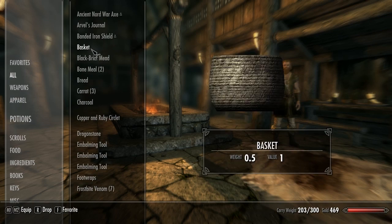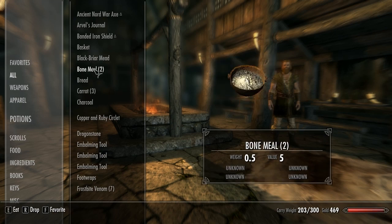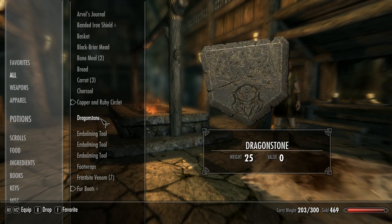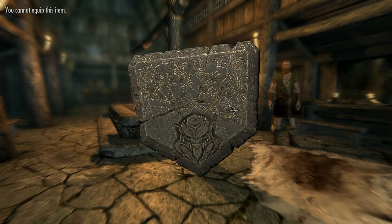So what have we got — we've got our basket, our lucky basket, we've got a little charcoal. I've got a movie circlet — is that an eclipse or does that go on your head? No idea. Dragon stone — oh yeah, it's this...